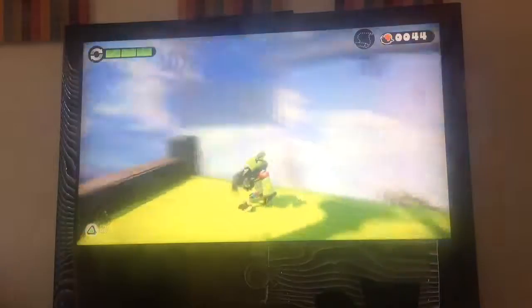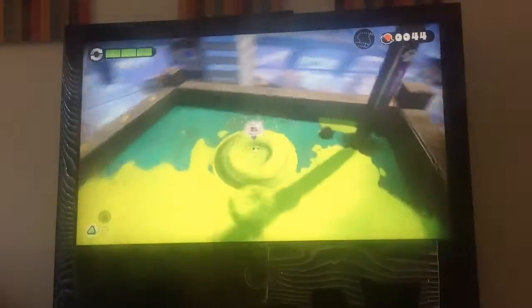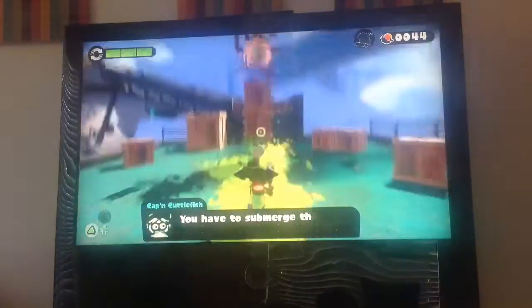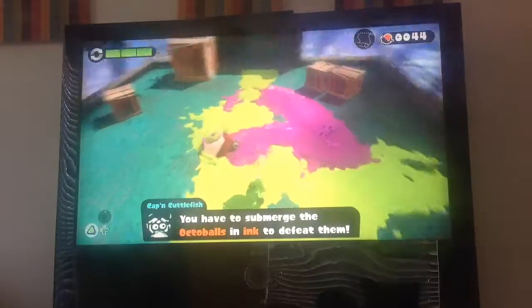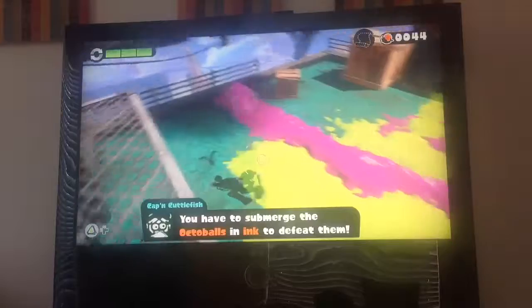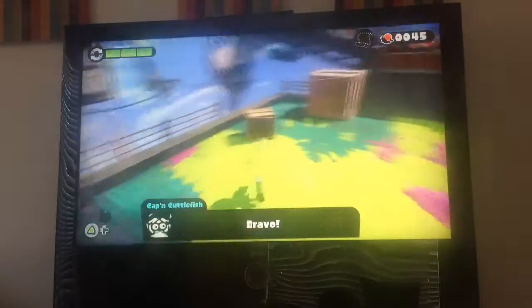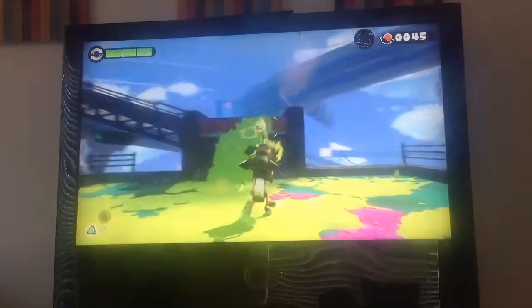Alright, we also got some fish eggs right here. Nothing else. I just really like getting fish eggs, as you probably saw in the little box episode. Now we got here an Octoball. When they roll around at the speed of sound, but when they go into your ink they stop and you can shoot them. They're pretty vulnerable enemies.